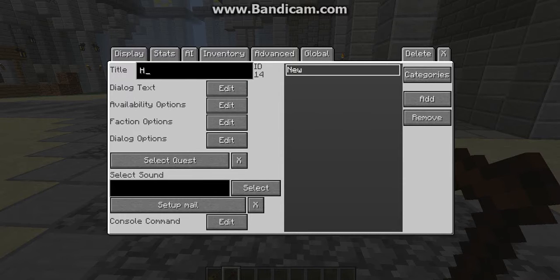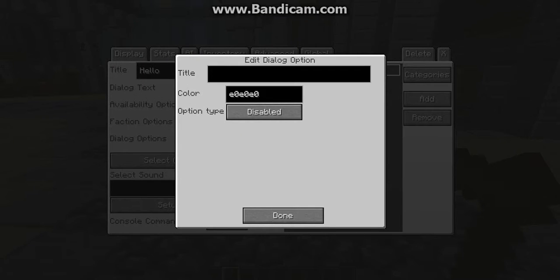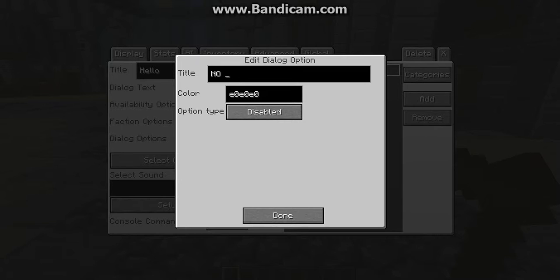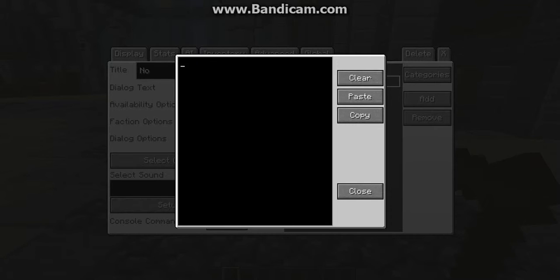Then do what you want to do. I'm just going to put 'hello' and then say 'hi, hey, hi I'm the mailman'. You want to put 'want mail?' and then press edit. Then put one that says 'okay, but where is it?' and then you can also do 'no I don't'.